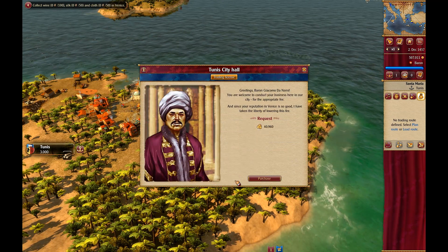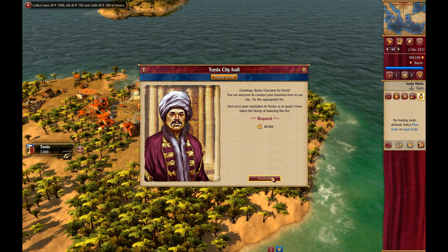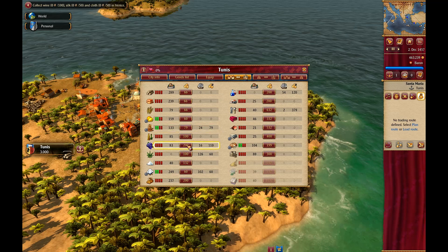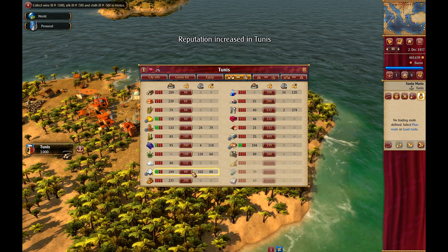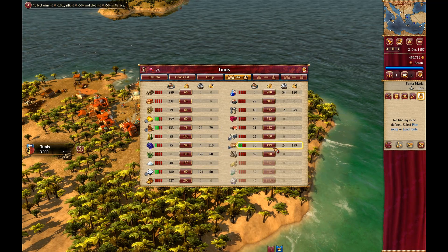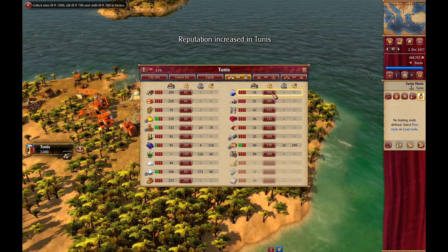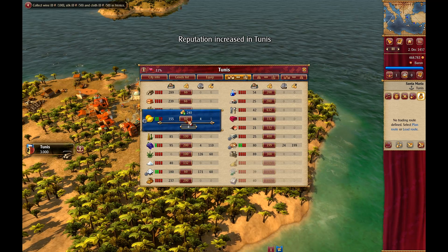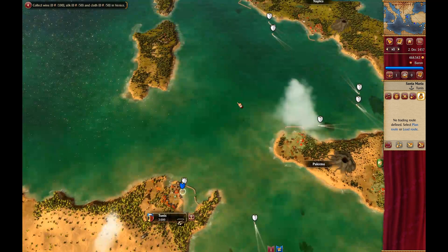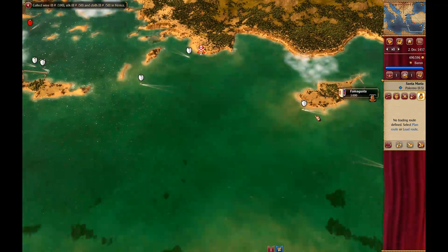Let's see how bad the damage is here. 40,000 gold. I'm finding a lot more buying opportunities here than selling. That helped a little bit — I'll go ahead and buy the fruit. Now, that was nothing compared to what I expect Palermo to cost.